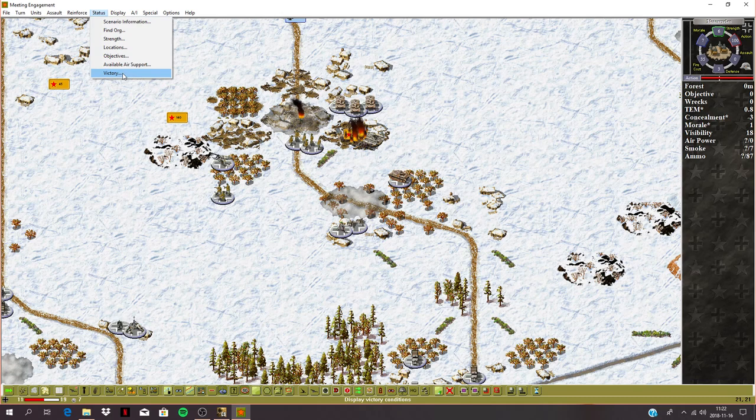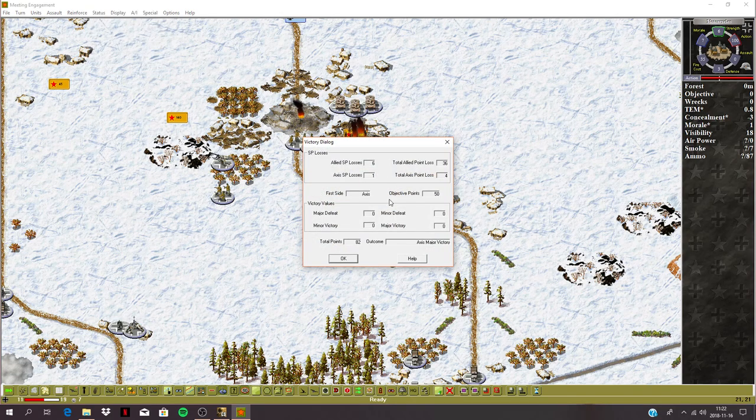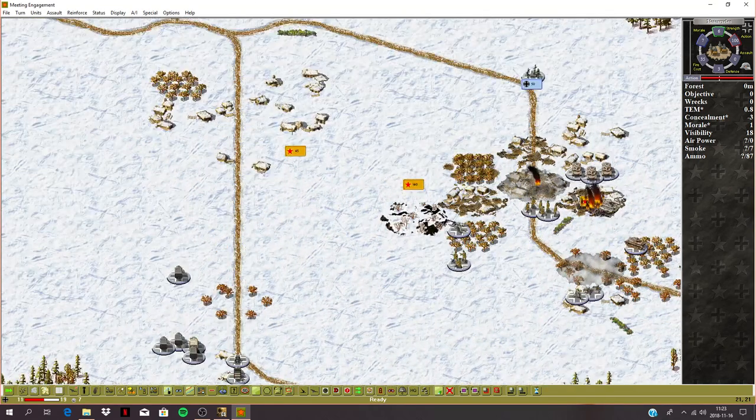You can go to the Victory screen to see how well you're doing. This is a random battle, so there's no fixed point threshold for major or minor victories. The Allies have lost six supply losses totaling 36 points. We've lost one Panzer worth four points. We're holding one objective worth 50 points — he's holding the rest. It shows 82 points and calls it an Axis major victory, but that's probably not correct since he holds all the objectives.